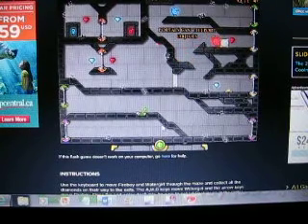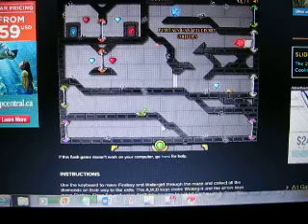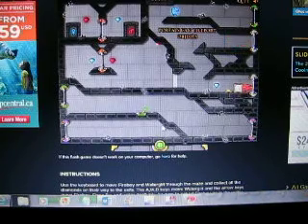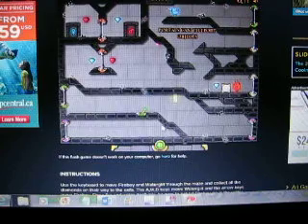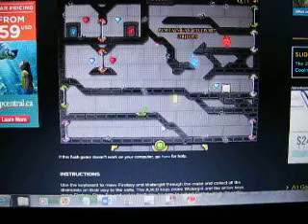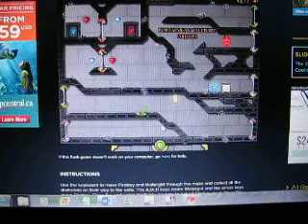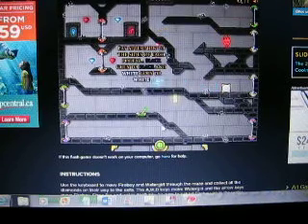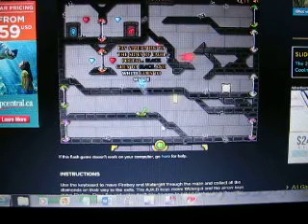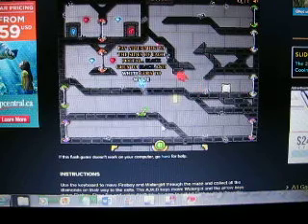I'm going to push it all the way through here. Let's go all the way out here. I'm going to move this guy back out and then move in. Grab this little gem. Pay attention to the sides of each portal — black goes to black and white goes to white.